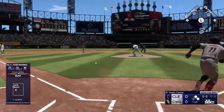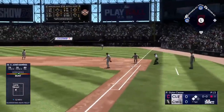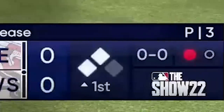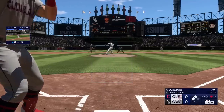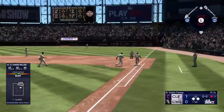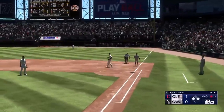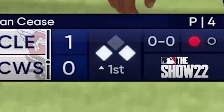3rd batter — I send both runners to steal. We get gunned out at first by the pitcher, but that's fine. Runner on 3rd with 1 out. The squeeze is on. We send the runners to steal and bunt towards 1st — almost identical to the 1st play of the game, the pitcher can't cover in time. We score a run and reach 1st. Now we've got a runner on 3rd again with only 1 out. Another squeeze play — this time we're easily thrown out at 1st, but we score our 2nd run of the inning.